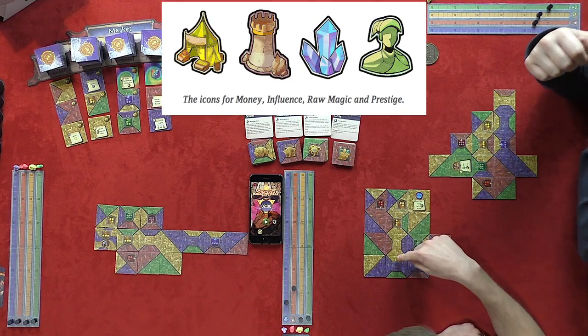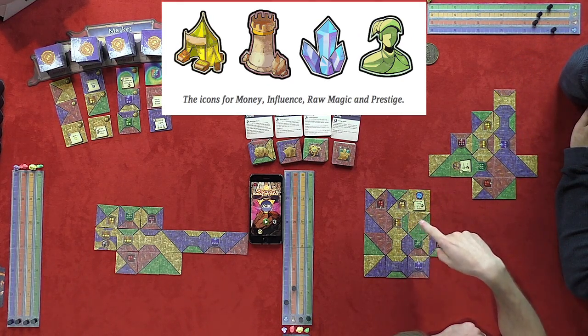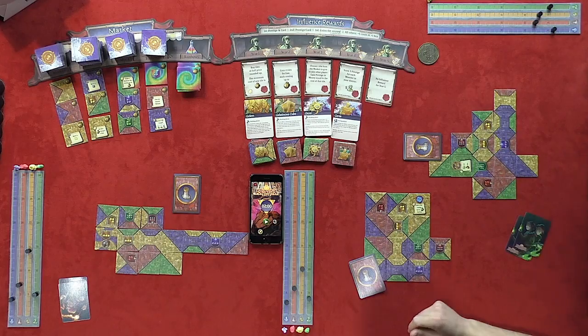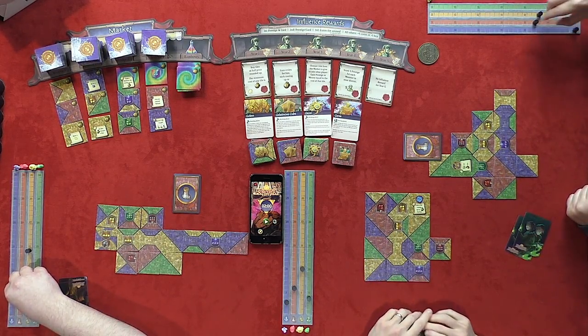Points only go towards the color of the center shield. The four colors represent four different resources: yellow is money, red is influence, green is prestige, and blue is raw magic. Once players have tallied up their four scores for their district, they then choose one of their raw magic transformation cards to transform all of their raw magic into one of the other three resources.